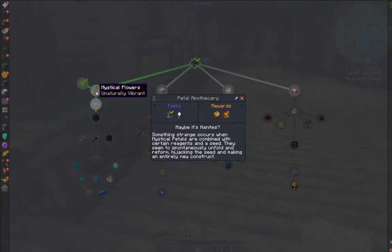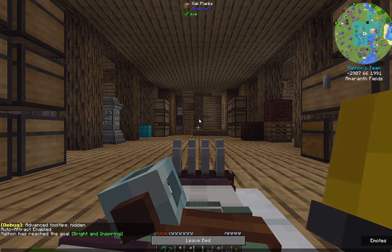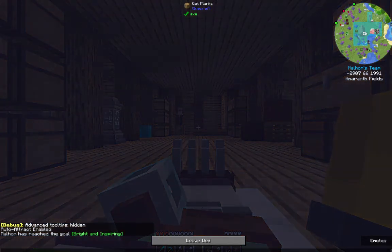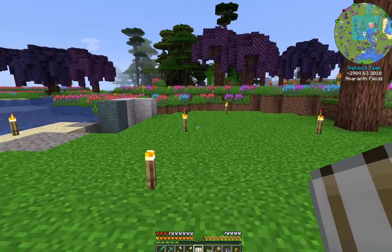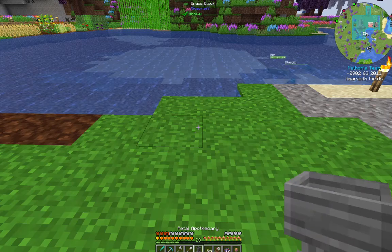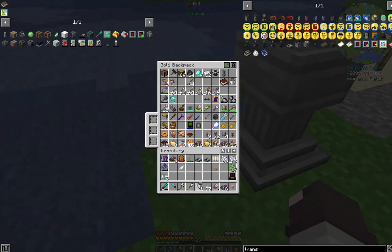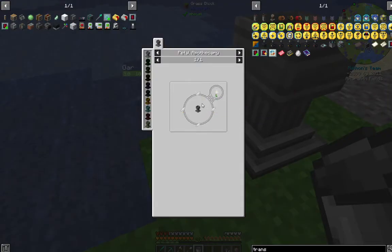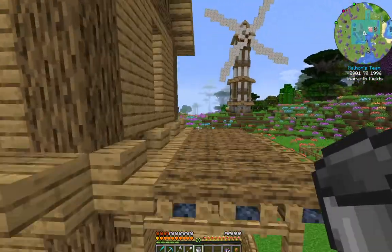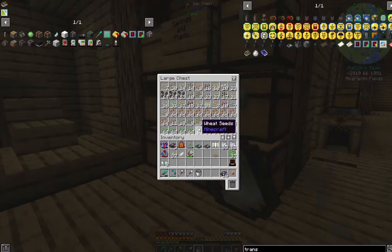We're going to keep handing in quests. I need to make a Pure Daisy yet. I was thinking about making this out in that area where we had our house before — we'll do the whole Botania area out there, maybe put it all in a greenhouse later or something. But for now let's put this Petal Apothecary right out here by the water, because we're going to need to put water into it. We need to make a Pure Daisy — this is how you make it. You use a Petal Apothecary with four white petals. I forgot seeds — haha. Seeds. There we go, lots of seeds.